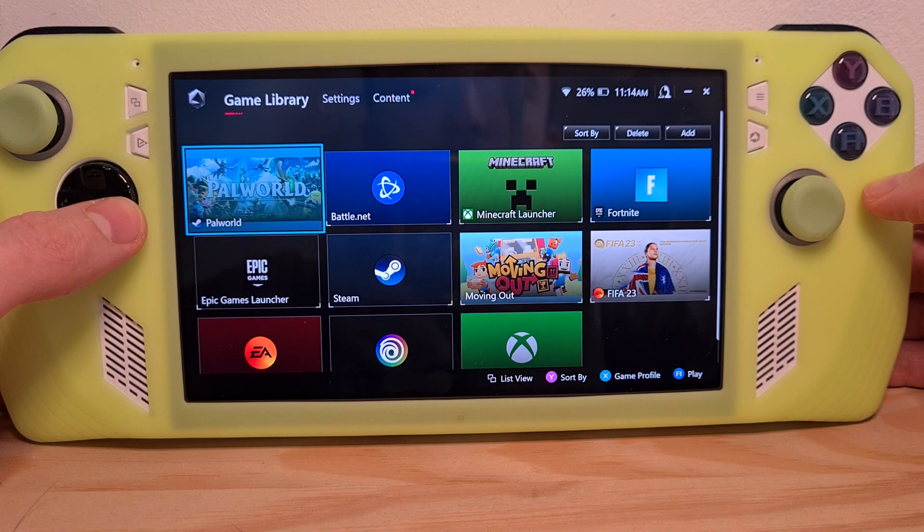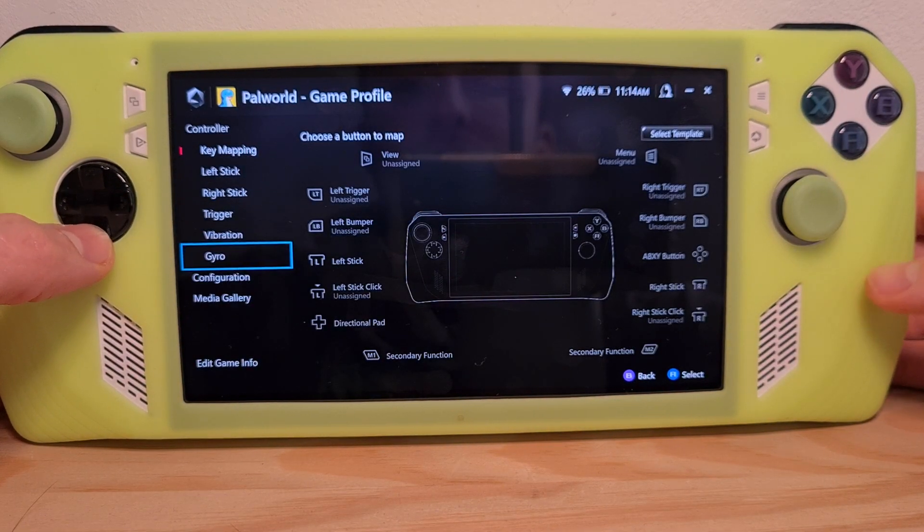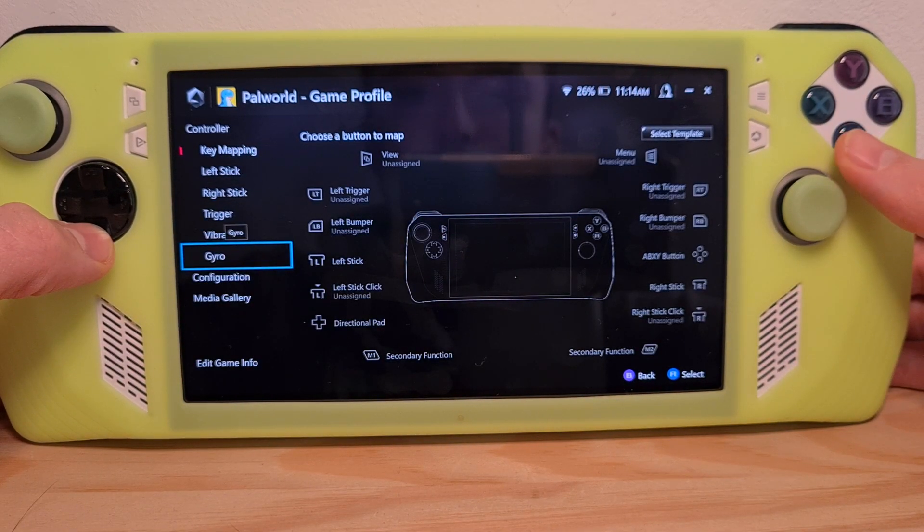Just choose the game you want to customize, hit X, go below to gyro, and hit A.